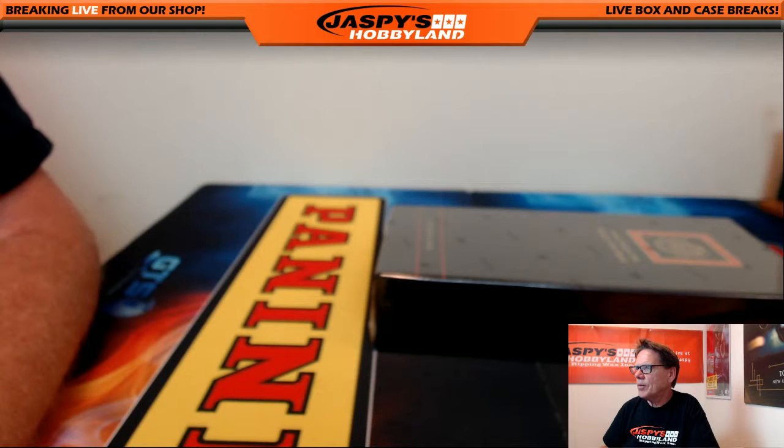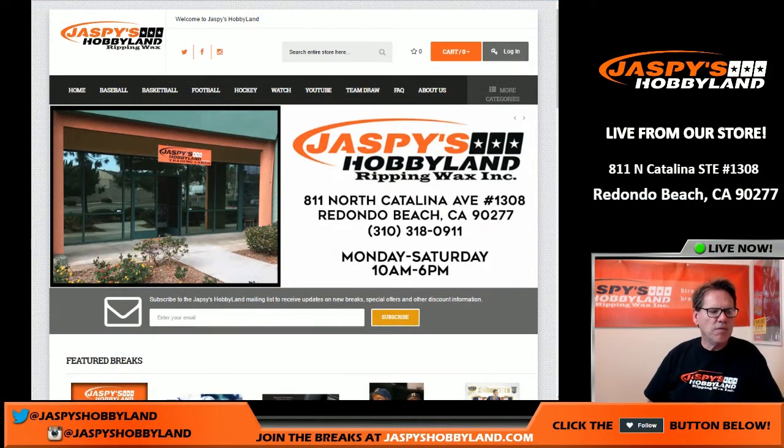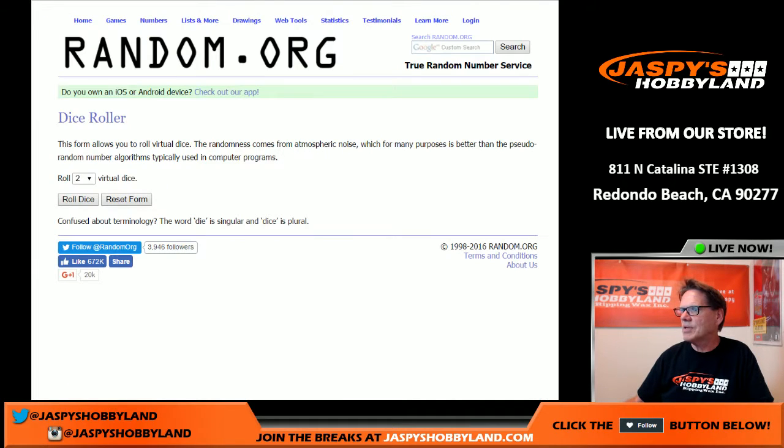Good afternoon ladies and gentlemen, we are here in Redondo Beach, California doing a 2016 Futera Unique World Football Soccer break. This is box number five, random letter, first name first letter. Let's get to the randomizer and see how many times we randomize the list. Cowboys don't need anybody Justin, they have a quarterback that's doing really well, but they do need another backup.